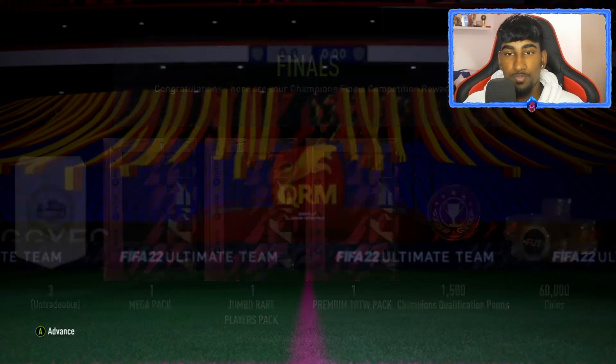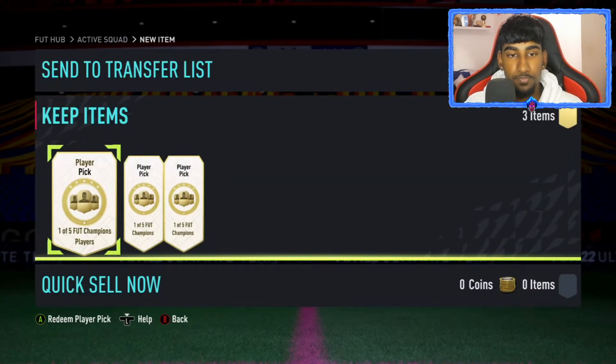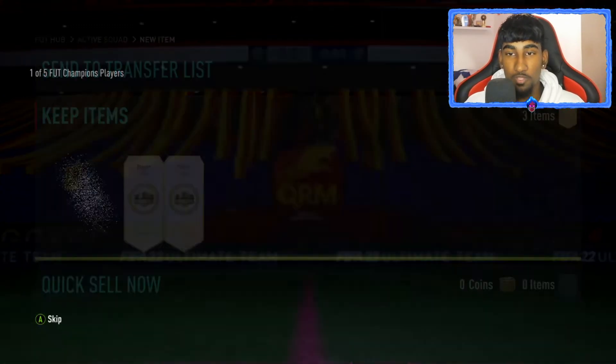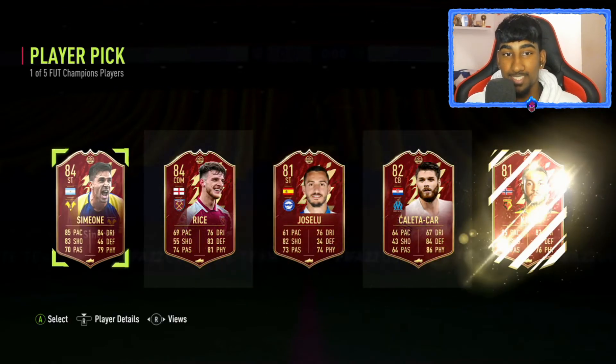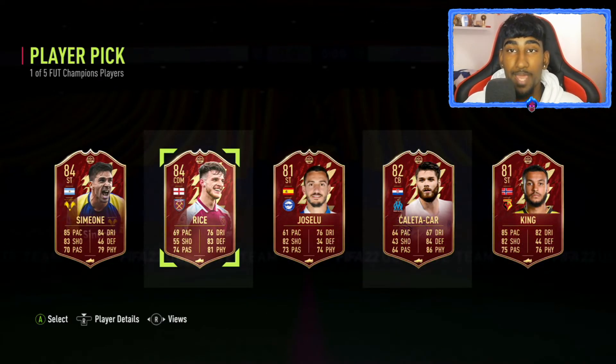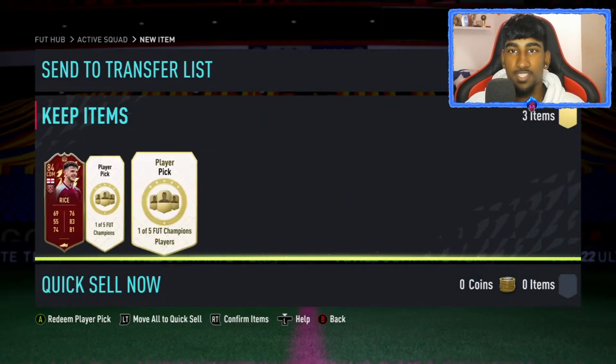You just get your standard picks every week. Three player picks. Open the first one — we get Declan Rice as the joint best player. Obviously I'm going to pick Declan Rice because he is from the Premier League and fits in with all the Foot Champions.